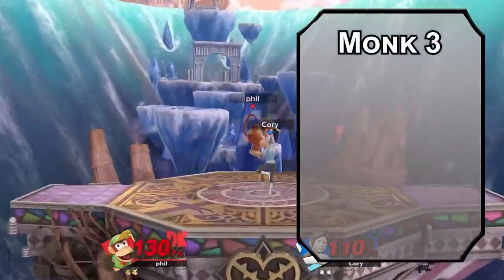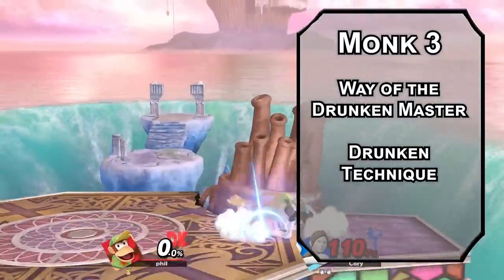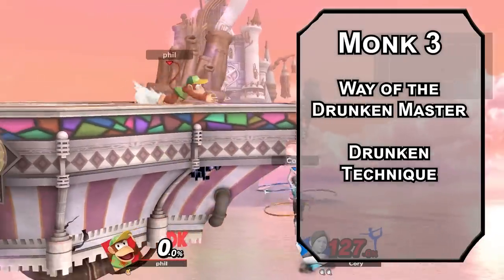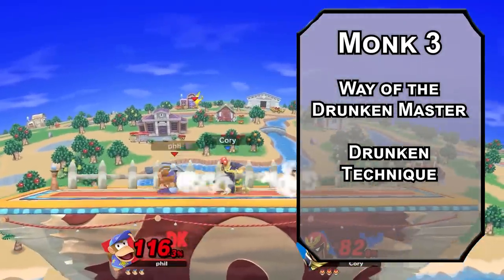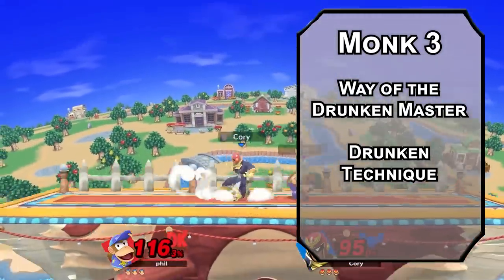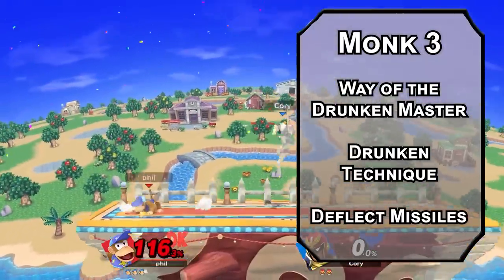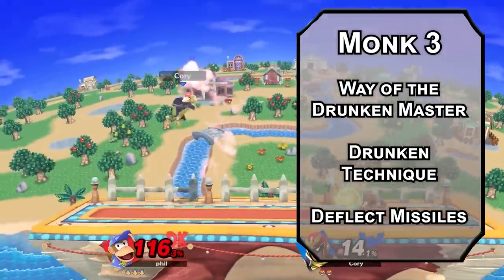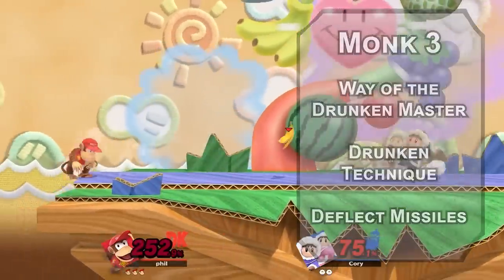Third level monks can choose a monastic tradition. Drunken Master monks are great at hit-and-run strings with Drunken Technique, which allows you to disengage for free after you make a Flurry of Blows with an extra 10 feet of movement speed — it puts Step of the Wind on your Flurry of Blows and makes it better, especially with a climbing speed from Hadozi. You can also Deflect Missiles, letting you reduce the damage of incoming ranged attacks by 1d10 plus your Dexterity modifier and monk level as a reaction. If you drop that down to zero, you can even throw it back with a ki point. Save them for the Drunken Technique and just shut the damage down for free.